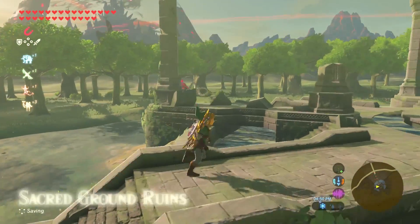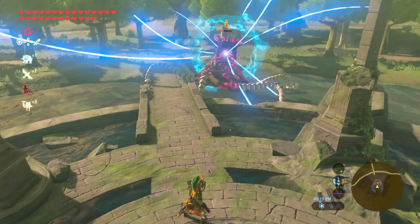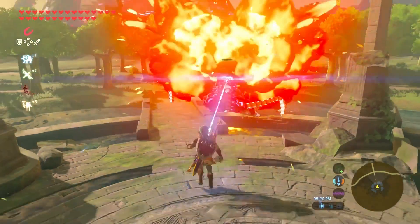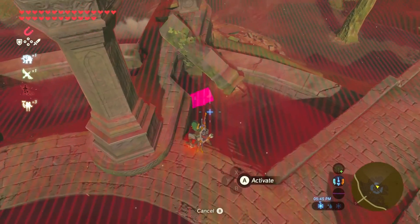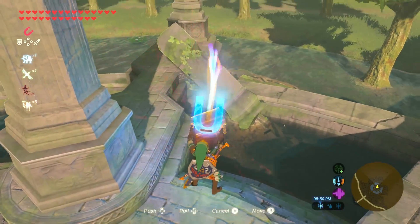You may encounter some guardians here, but with a simple deflect, they shouldn't be too much of an issue. At the ruins, look for a fallen pillar. You should find a chest in that location, which will have the first piece of the Phantom Armor set.